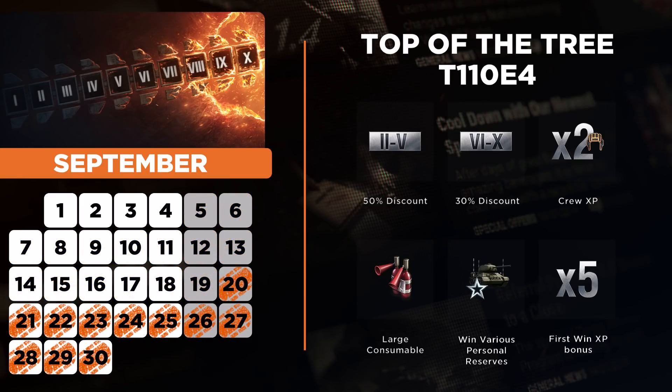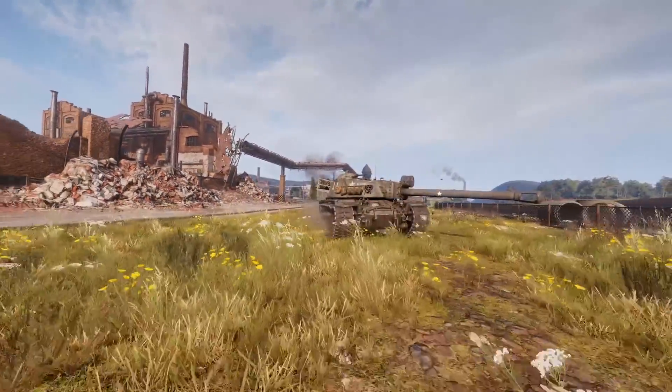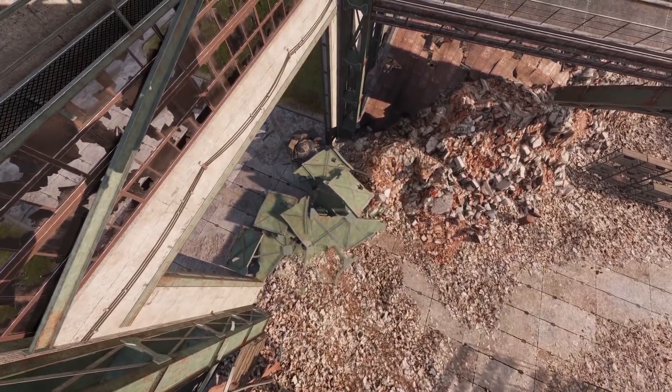Then, from the 20th of September until the 20th of October, we will have the top of the tree for the E-4. This line of turreted tank destroyers features hard-hitting guns at higher tiers, including the famous Hellcat and the T-30 that had the special style from the anniversary event. These tank destroyers are fun to play once you have them fully upgraded.